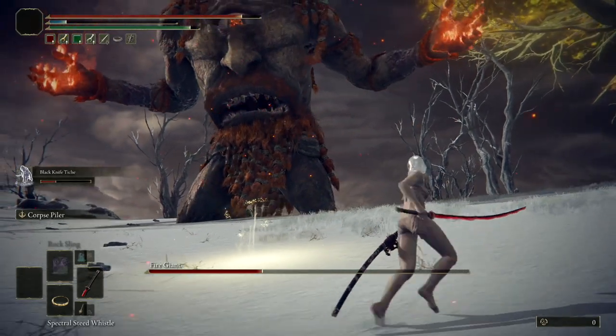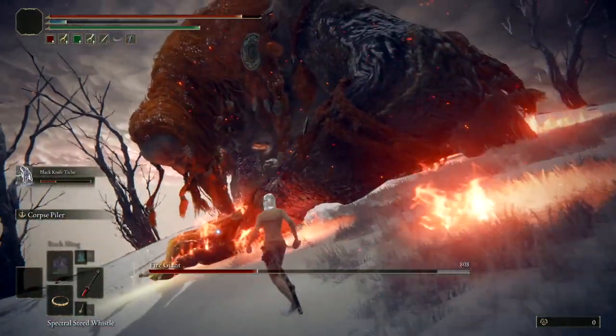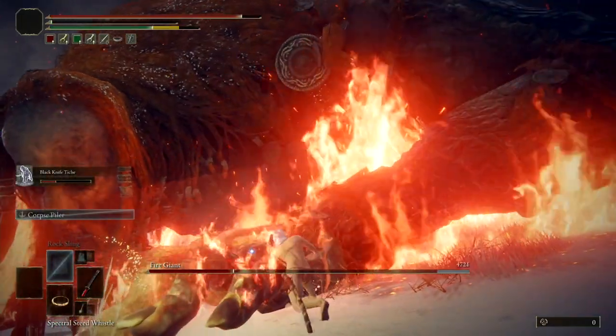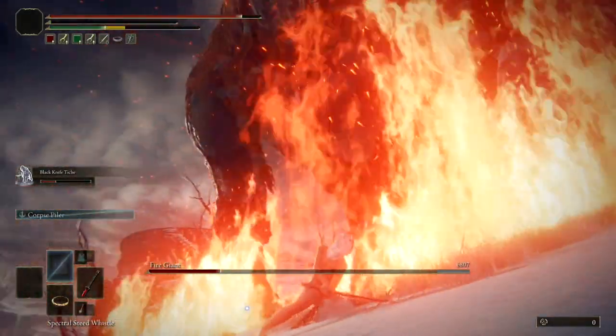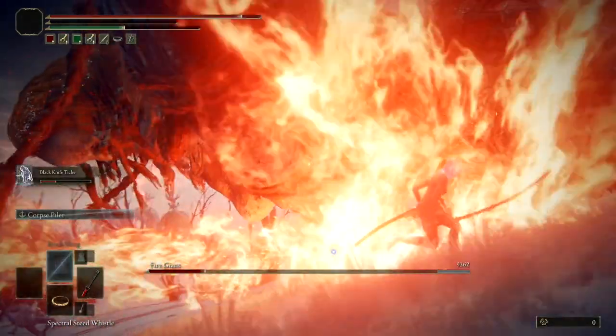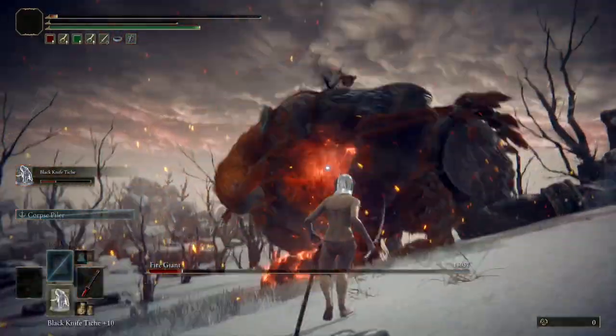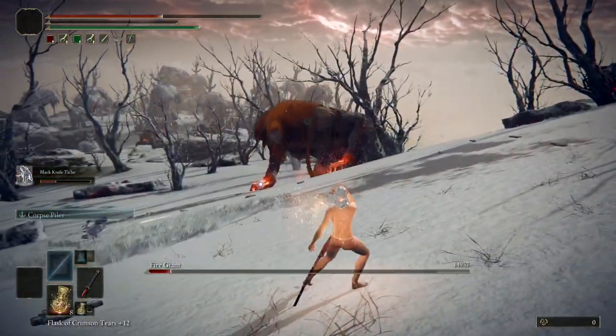Black Knife Tiche is really good against the fire giant because she keeps jumping around, avoids a lot of attacks, and is able to last for a long time. Once you get to the second stage, you don't have to jump on your horse. Be careful — he's going to put his hands down and you want to focus on his left hand.